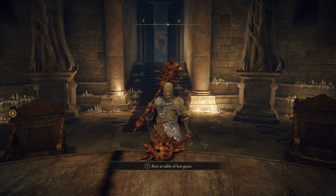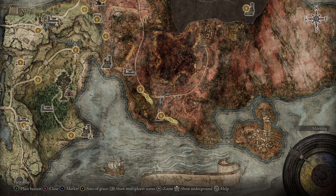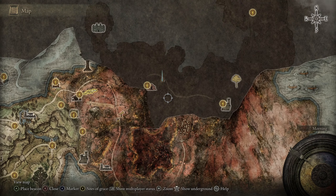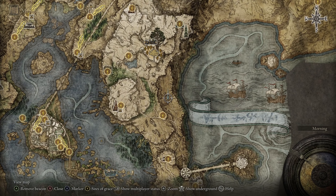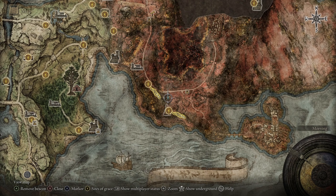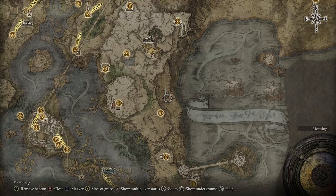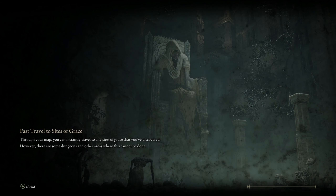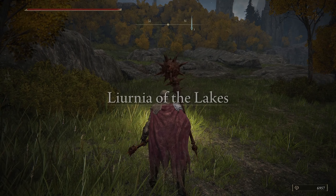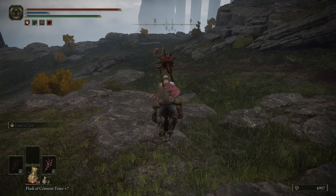Hello everybody and welcome back. I did a little reading of what I should be doing next, so I should be going into this area. I want to get the map here. What I want to do first is grab this map down here first. I do remember this area but I want to get this map done with already so I have it for later, because my understanding is I'm going to need it.